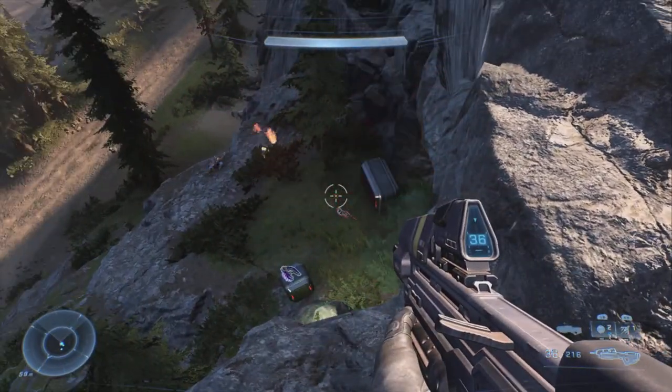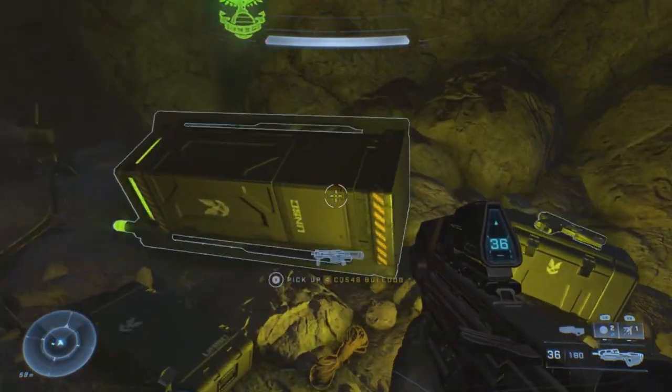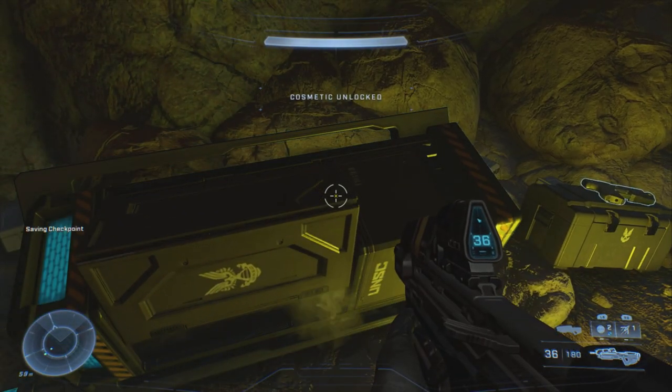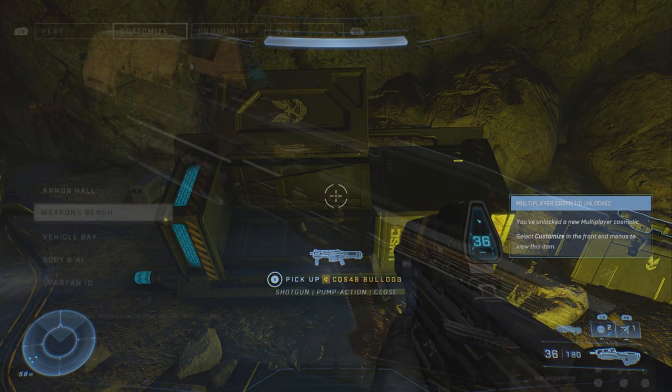It was kind of good that I was up on top — and they're down for the count, and so is this guy. After you take out all of the different enemies, claim your prize from that armor locker. Open that bad boy up, and voila, cosmetic unlock — the War Master's Prize for the Spinster. Let's get after it.